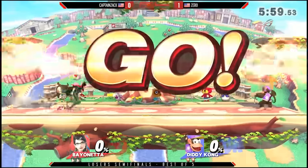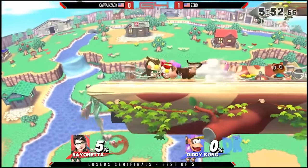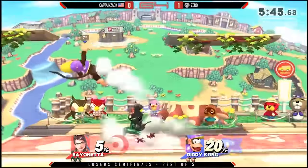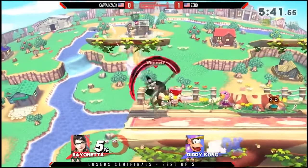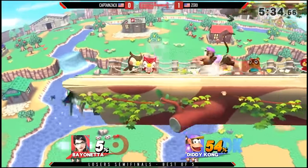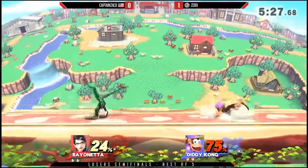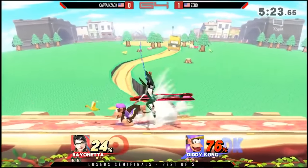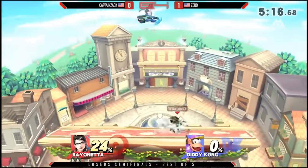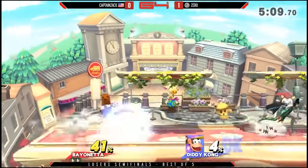What frustrates a lot of players is not only the fact that Bayonetta gets a ton off of getting a hit, but it almost seems like there's no actual chance to hit her back. Good Bayos are really good at deceiving the other player — they make moves that either convince you to preemptively strike, or they bounce off your shield in a way that makes for a really nasty counter-attack. In my opinion, the strongest Bayonetta at achieving this is Captain Zack. He makes a lot of stuff happen all at once, and when you think you have an opportunity to hit him, bam, you get witch time. He hits you with a witch twist out of nowhere, gets you downed off the side, and it ends up killing you.